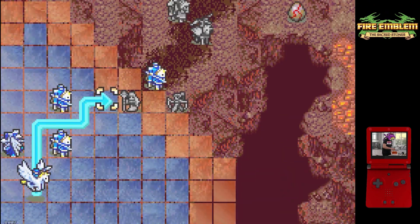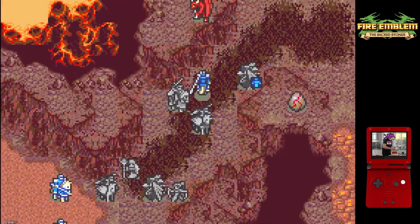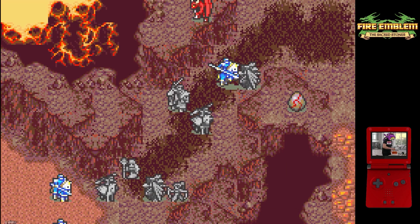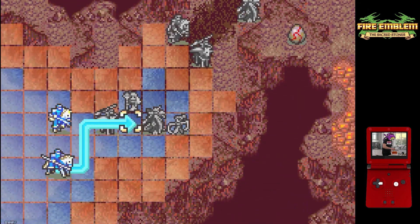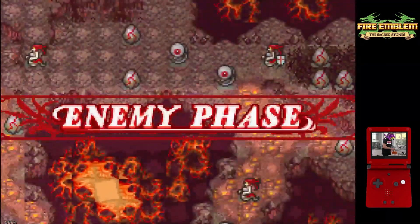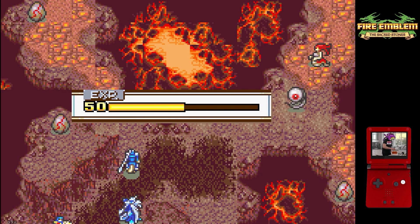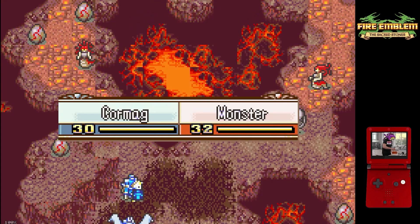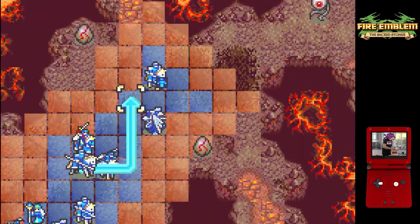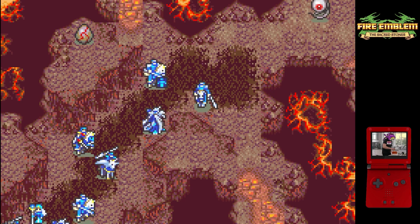This is also the second chapter where boots Amelia saves us a turn over giving the boots to Erika instead, and that is mostly because we get a lot more warp uses. My last chapter 16 clear used three warps; we use only one with the boots Amelia clear, so that gives us a lot more warp to work with. We also just got rescue last chapter — since we didn't let any of the villagers die, we got rescue, which is another movement option, and it's at a slightly lower staff rank so we were able to use it with Mulder.